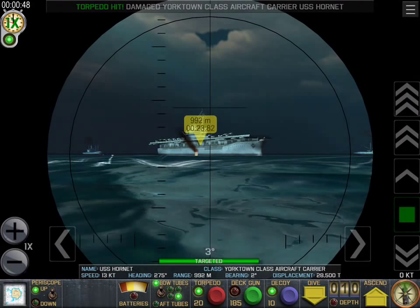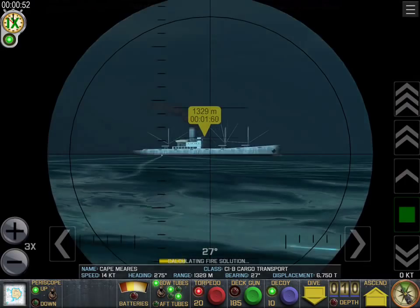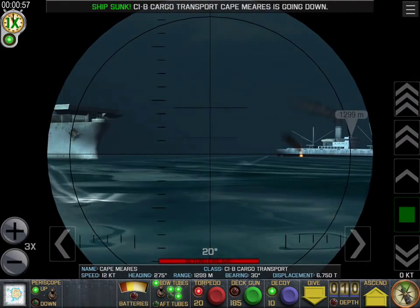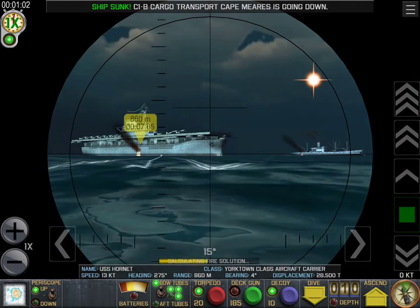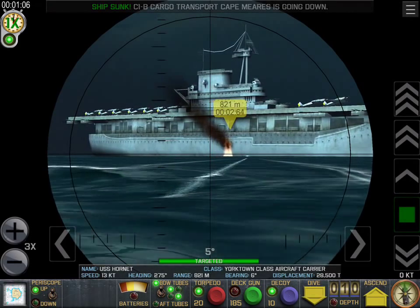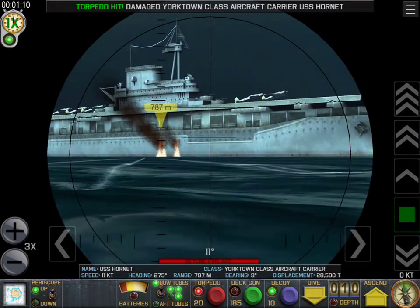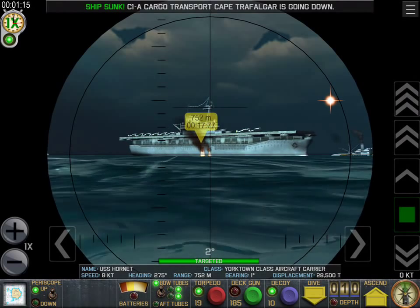Targeted. We've got two hits on the aircraft carrier already. This is pretty easy — some ships take one hit, depends where you hit them. Every time they're going down they send out a star shell. Bigger ships I find take two minimum, sometimes four torpedoes. This aircraft carrier is the Yorktown-class aircraft carrier.